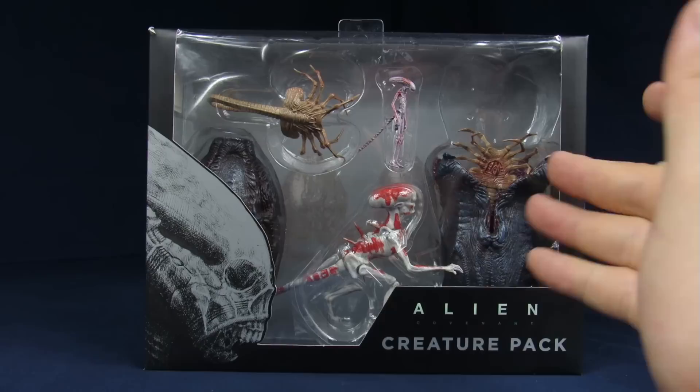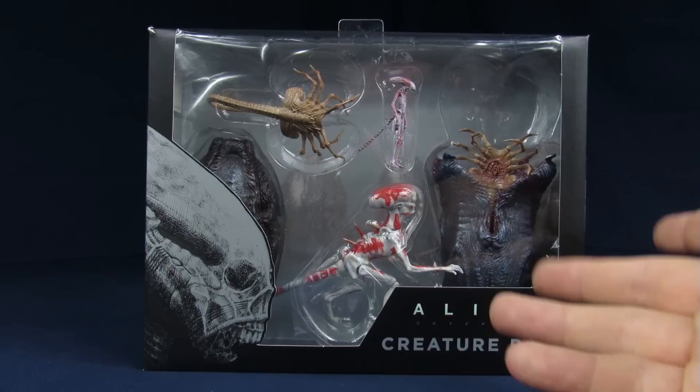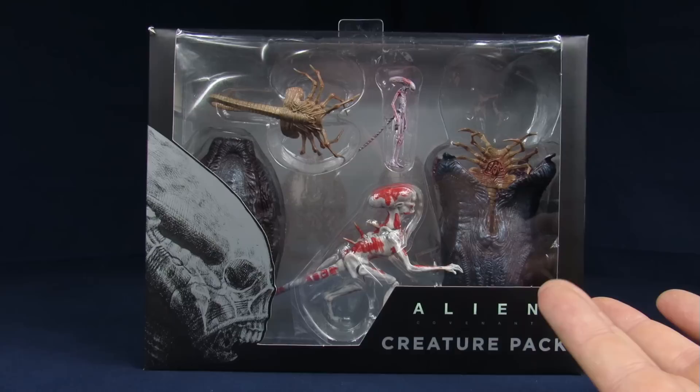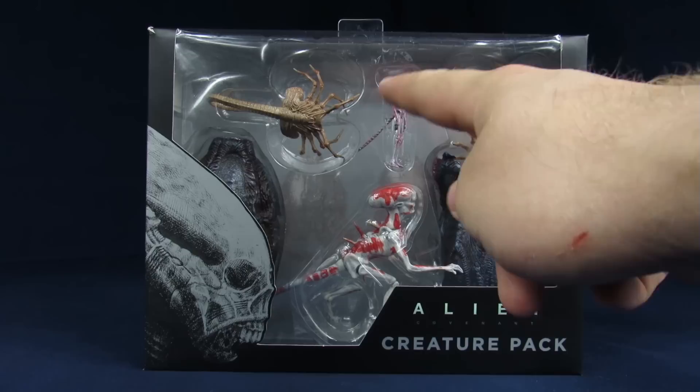Today we're going over the NECA Alien Covenant Creature Pack, which I'm the most excited about actually. I'm going to let Arnaz take over after the intro. This comes from the film Alien Covenant — pretty much all the random little creatures you get to see inside the movie, minus a small toddler which we already went over with the Neomorph. But this gives you all the other forms: a slightly larger toddler, the little baby protomorph, some of the eggs you see in there, and the larger facehuggers.